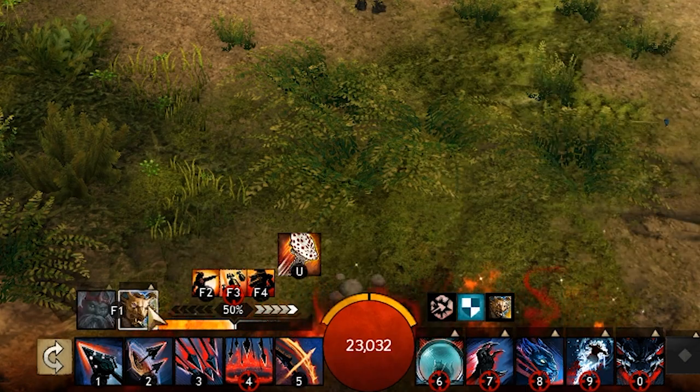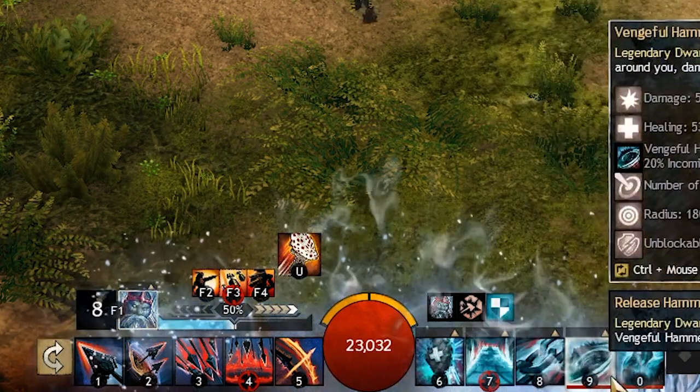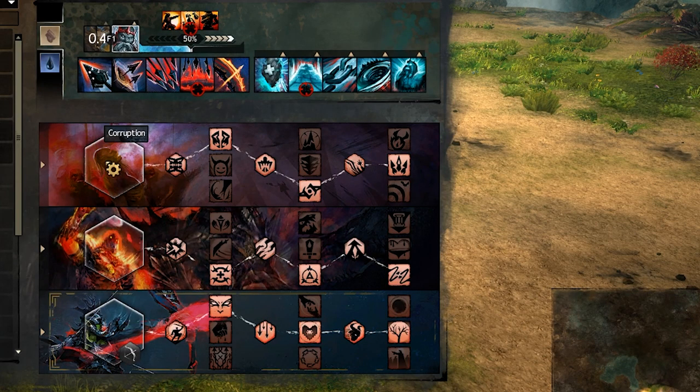For the legends, we are using Renegade and Dwarf. And for our traits, we are using Corruption, Devastation, and Renegade.